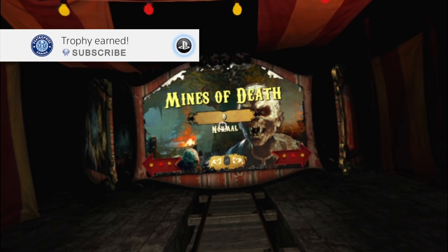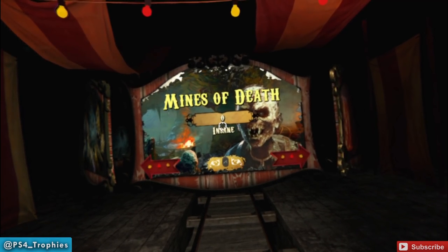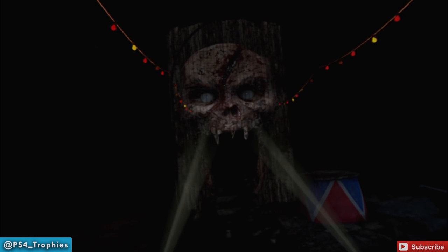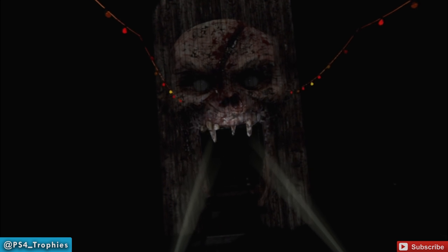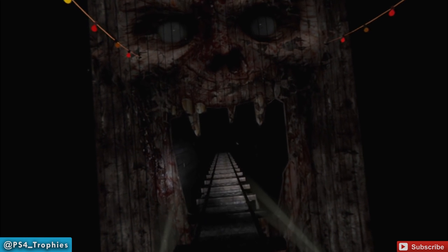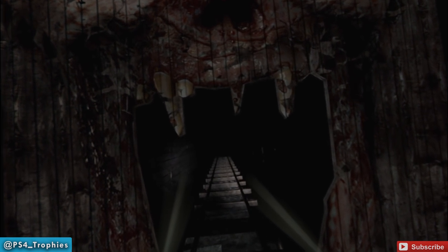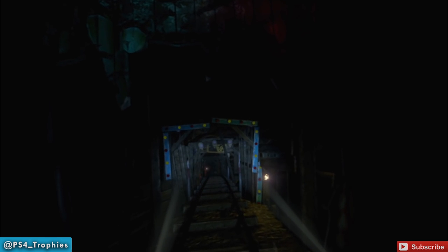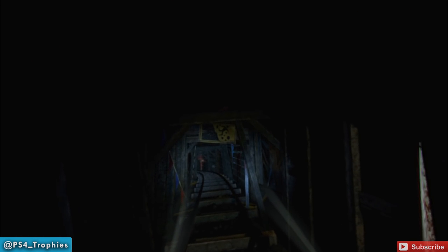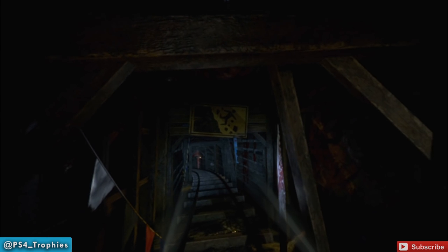Welcome to a Halloween edition of Rush of Blood. We're doing a 100% psychotic difficulty walkthrough in Minds of Death. Psychotic difficulty is basically insane difficulty but with no checkpoints, so if you die you start over from the beginning. Because it's a 100% walkthrough, we'll get the one secret as well as all 20 collectibles. The collectibles are bowling pins dressed as clowns called skittles. We can only get 18 in one run, so we'll come back for the remaining two.